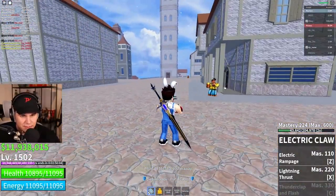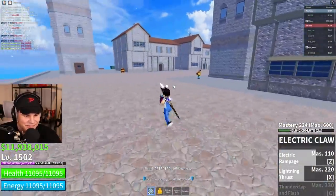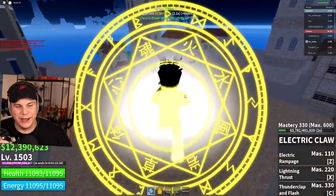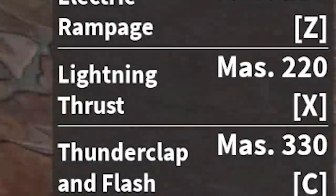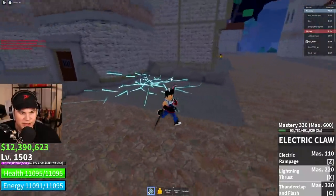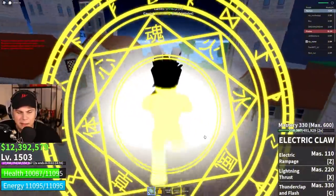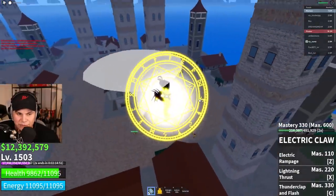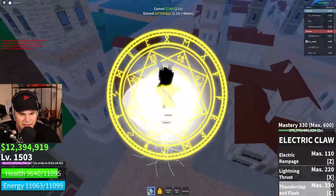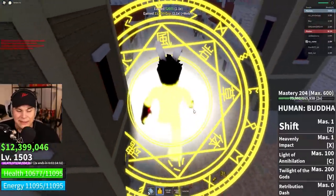Let's try out Lightning Thrust on that guy. Bang — oh my God, holy smokes. And the final kill gives us level 330. We just unlocked Thunderclap and Flash — let's try it out. Three, two, one. Oh my goodness, I was not expecting that. These abilities are strong. But honestly, the thing about Electric Claw that really draws me in is just how nice it is to just slice and dice with it — it is crazy. It's a really easy thing to mix in. I see why people are calling it the best fighting style.